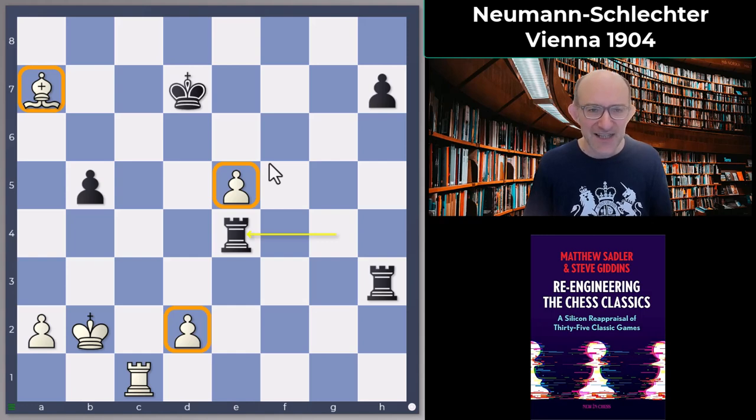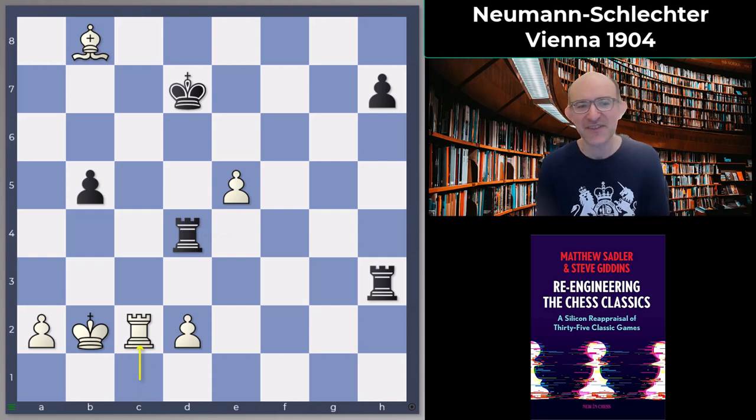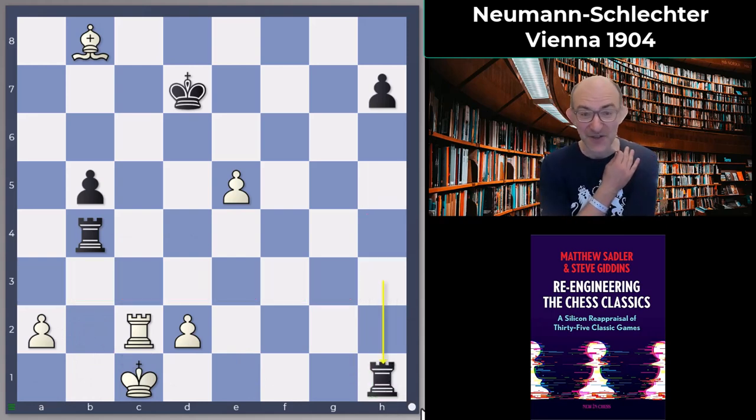Schlechter set a very devious trap which Neumann fell into. He played the move rook d4, and Neumann replied with the very obvious rook c2. Give yourself this as a little tactical trick — how did Schlechter finish the game off here? With the lovely rook d4 check: after king c1 or king a1, we've got rook h1 and it's checkmate, just out of nowhere. I think I saw something like this before in one of Judith Polgar's games, but really very very nice indeed.